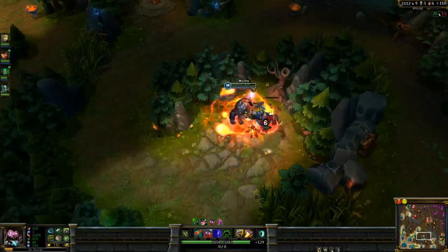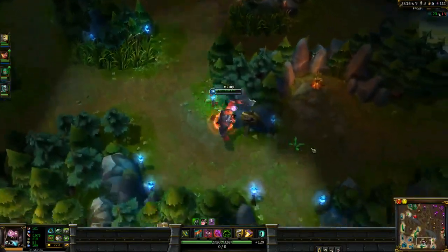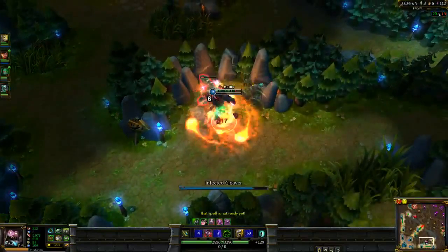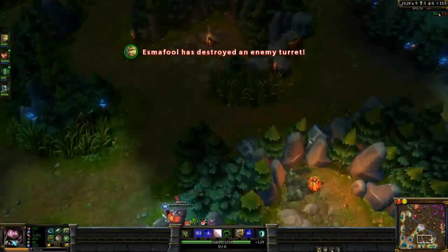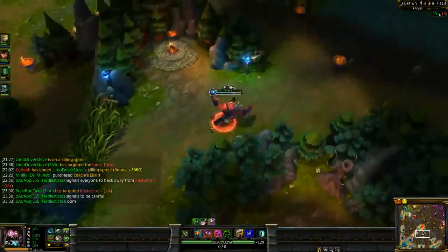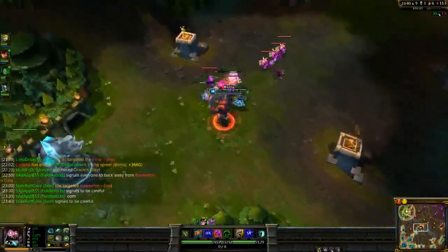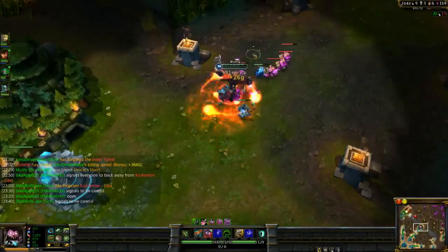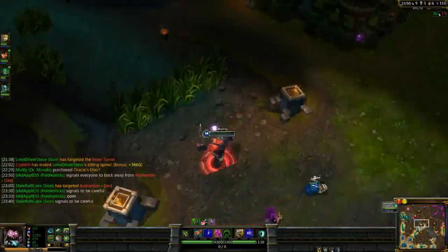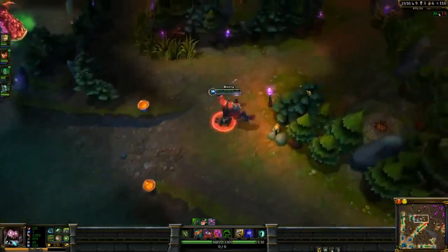See, this is my problem with Mundo - none of this damage is coming from the red buff, I'm doing all this to myself, and that's just really weird. He's a really good champion, obviously, but that just kind of rubs me the wrong way. His ult makes up for it though - that's kind of the whole balance of the champion. His ult heals him so much, but it costs so much health to use your abilities. It's never a bad thing for Mundo to have more health, because the more health you have, the less your bar goes down when you use an ability.